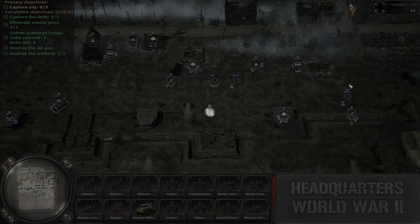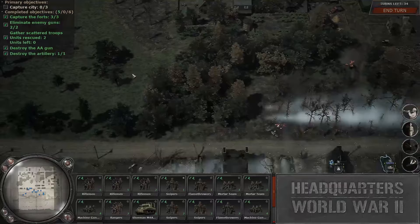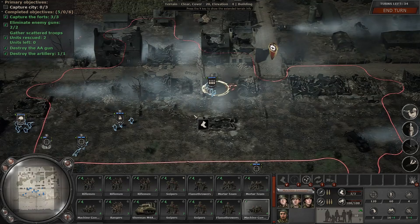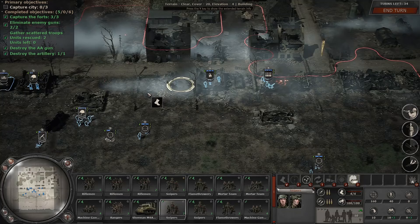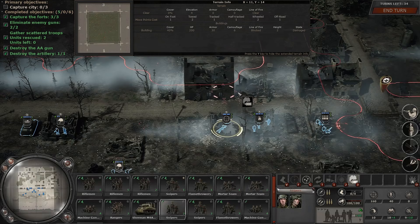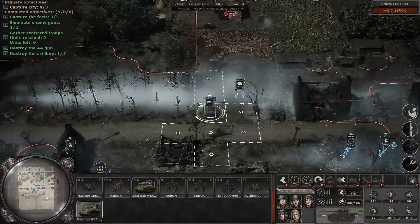Since we got the secondary objective there, I wonder if we'll get any bonuses — like extra troops or anything. We've got three objectives to clear in the town. This first one's just an intersection here. Not sure if there's a way to get better visibility — is there elevation in this game with buildings? Not too sure. There are enemies in this building here. Let's just hit it with a tank — can't go wrong there. Oh yeah, it's a machine gun.